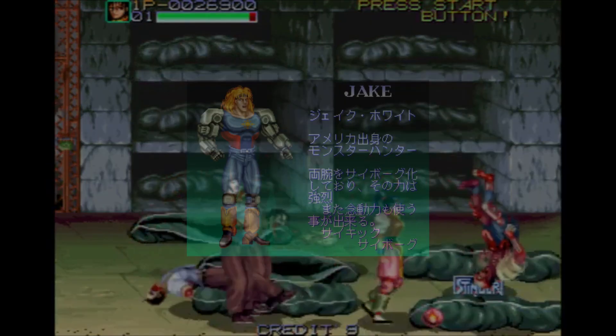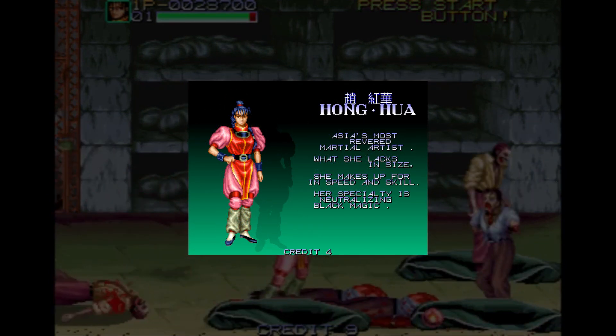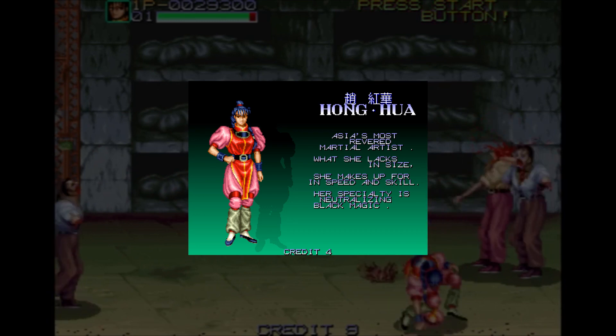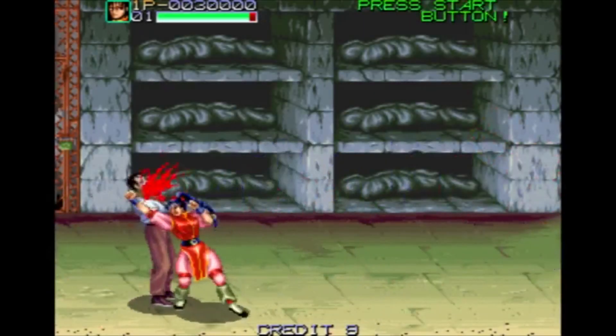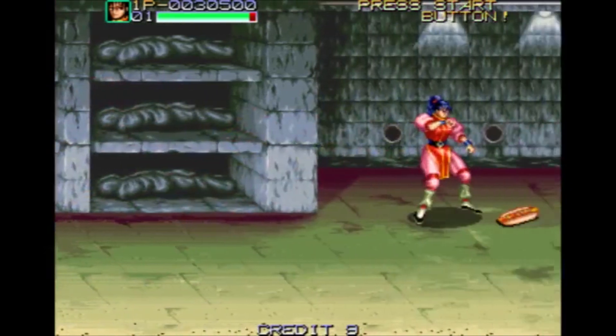Dans ce titre, le cyborg Jack White, le chasseur de vampires Christopher Smith et la combattante Zhao Hongwa vont s'opposer au roi Zaruz et son armée démoniaque. Le roi Zaruz souhaite faire de la terre le nouveau royaume des morts.